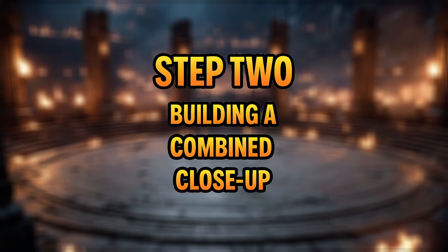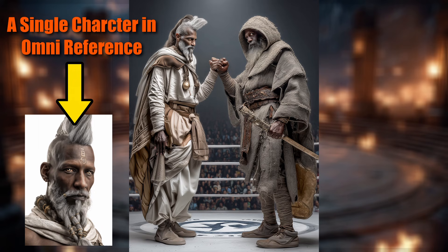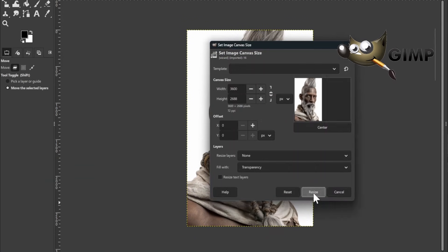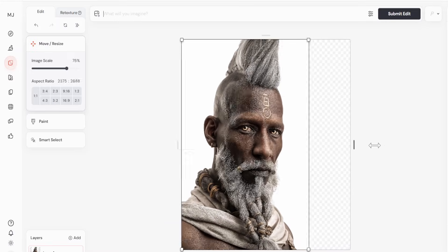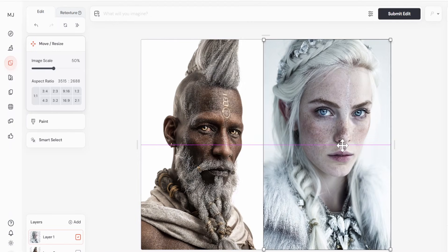Omni only allows a single image input. That means if you feed it just one character, the second one might get lost. So here's the trick — we cheat a little. I combine both close-ups into a single image, side by side, each taking half of the frame. This way, Omni has to remember both faces at the same time. You can prepare this combined image in any editor, or even directly in MidJourney's Editor tool — just resize one close-up to 50%, add the second one as a new layer, place them next to each other, and submit. Done.